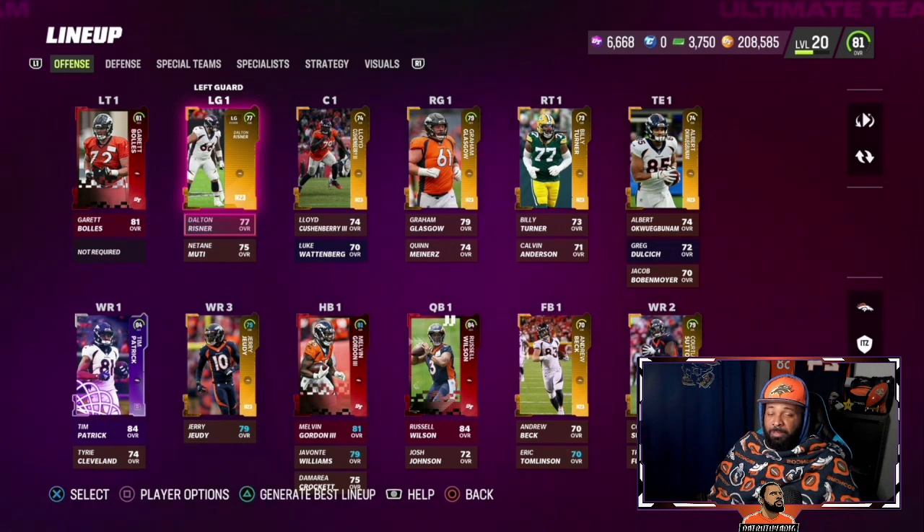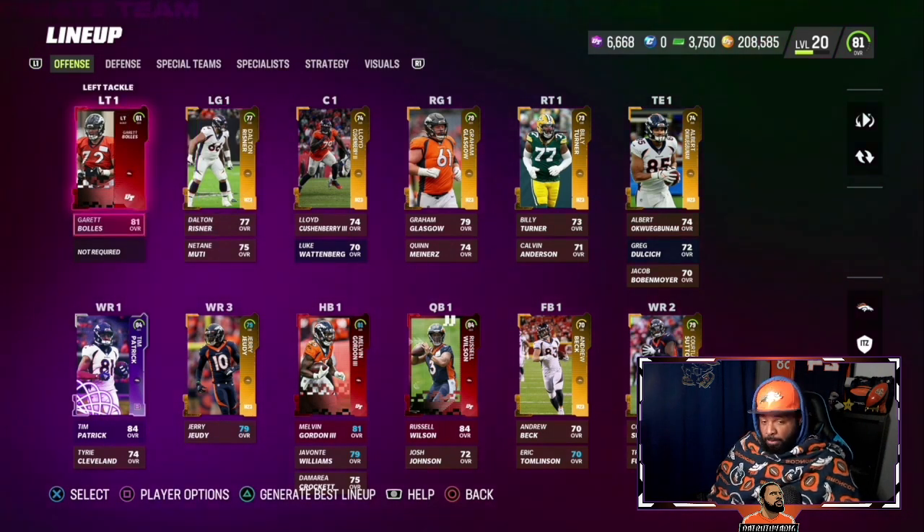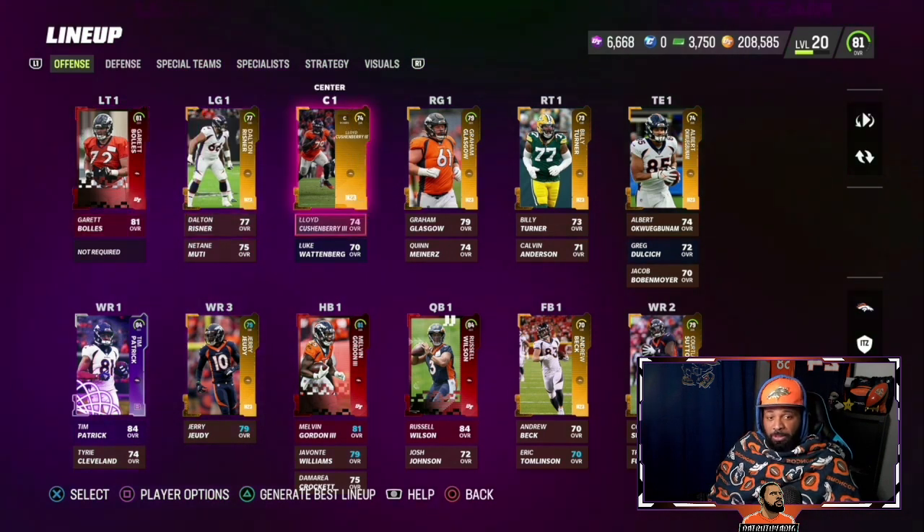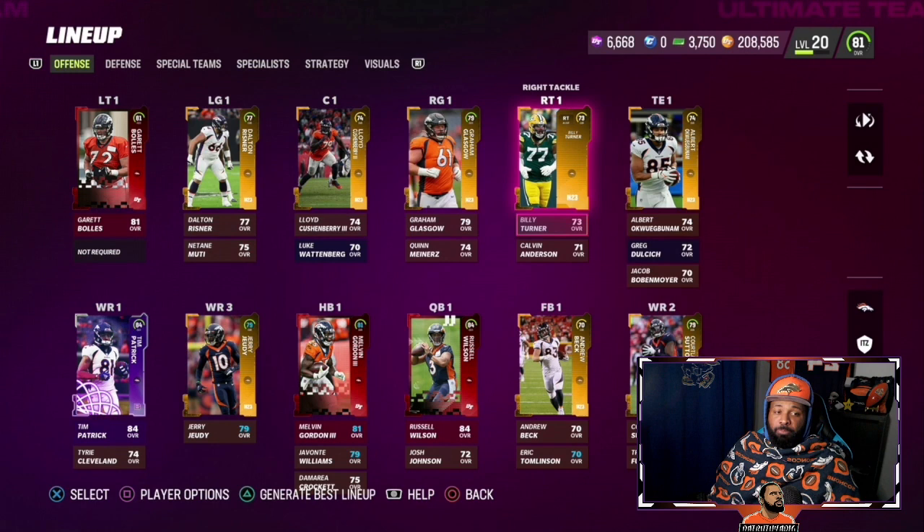Let's start with the offensive line, which is probably going to be our starting offensive line going into the season in real life. Garrett Bowes at left tackle. Left guard, Dalton Rosler. Lloyd Cushenberry at center. Graham Glasgow and Billy Turner.